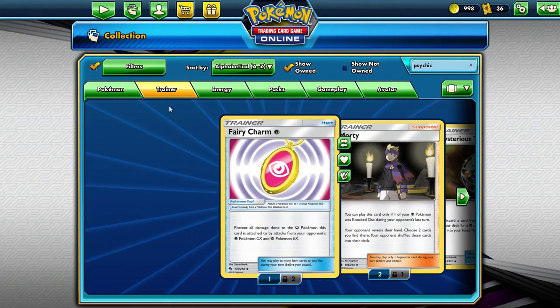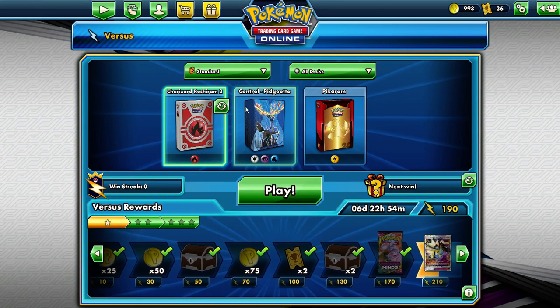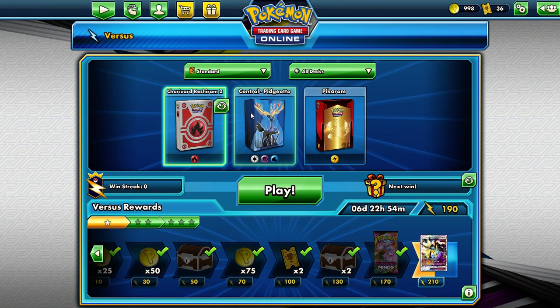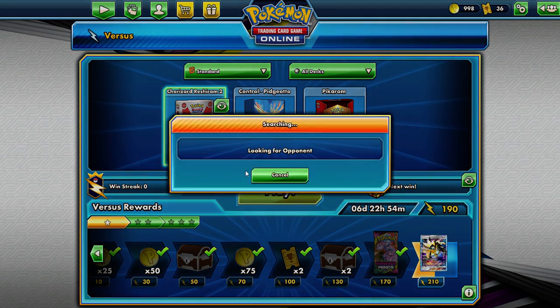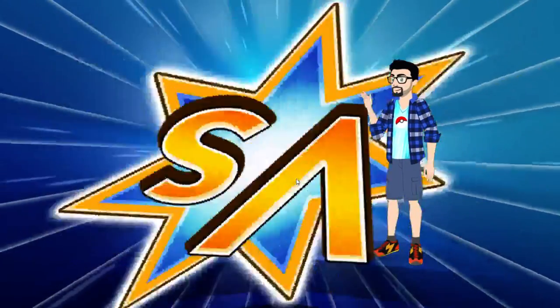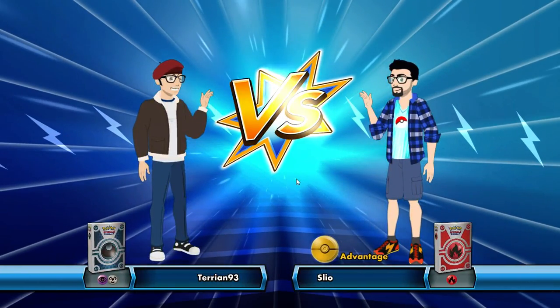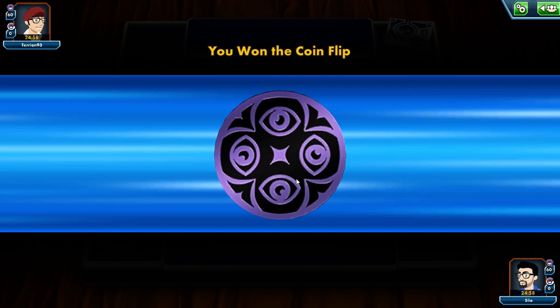Alright, I think that's enough talking — let's jump in. I've got three decks to show off: two are variants on the most powerful decks, and the third is one I think is really funny. As I go I'll answer questions and talk about what's going on. We're starting with Reshiram Charizard 2, which is different from Reshiram Charizard 1 because that deck needs some cards I don't have. Fire was one of the types with an incredible amount of support.